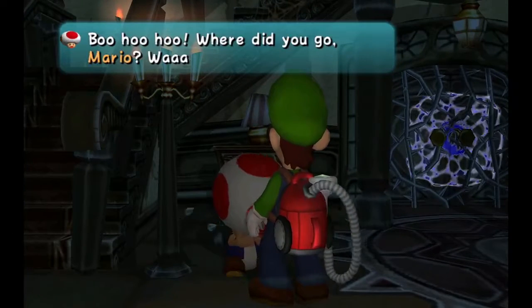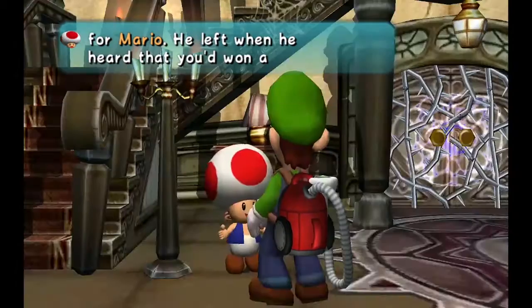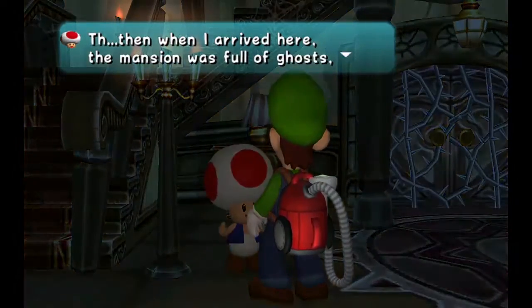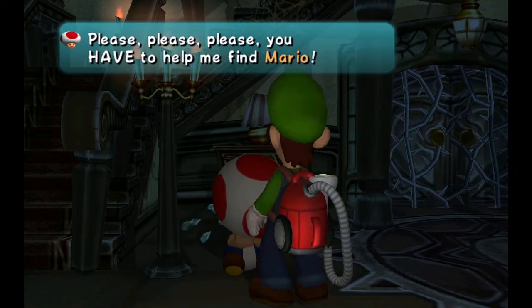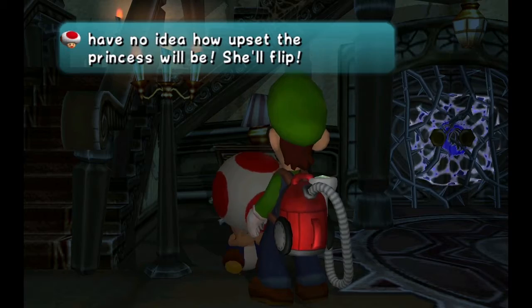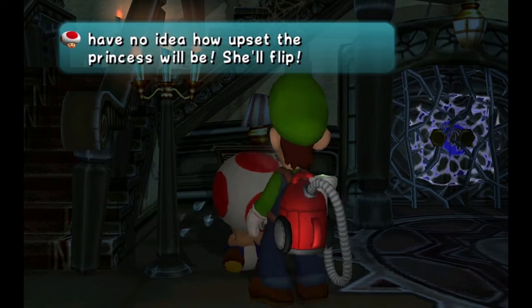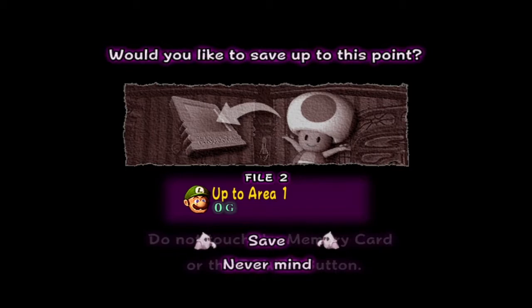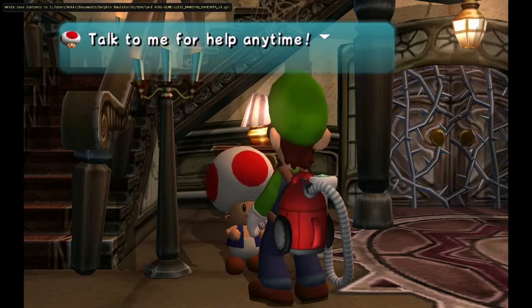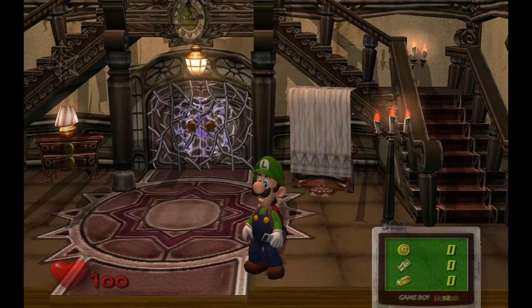We're going back to the mansion. A Toad is here — Toads are useful in this game. They create basically checkpoints and save points throughout the game. They are found in specific areas, and if you find them you can save your progress. Talk to them any time for help. The Game Boy Horror also shows you a map layout. You can zoom in and it'll show you locked doors.